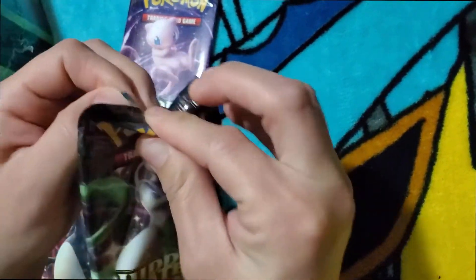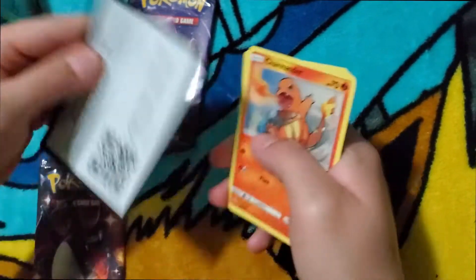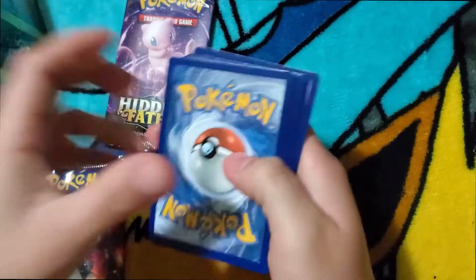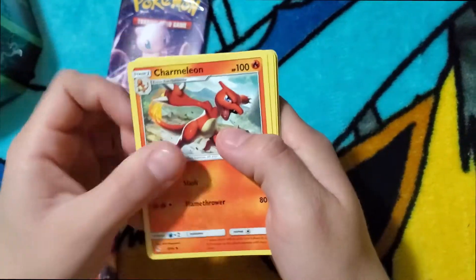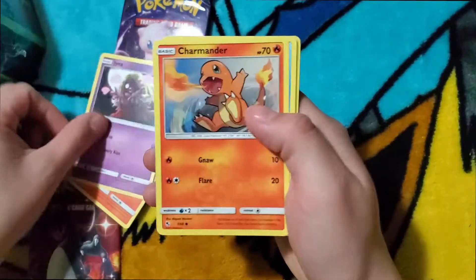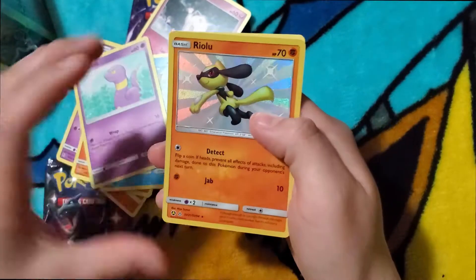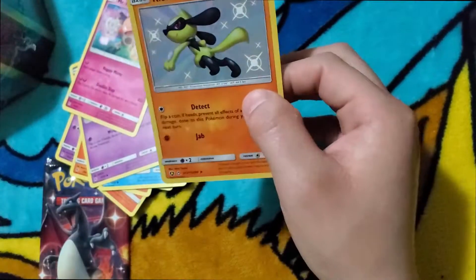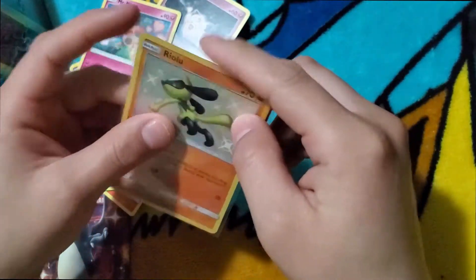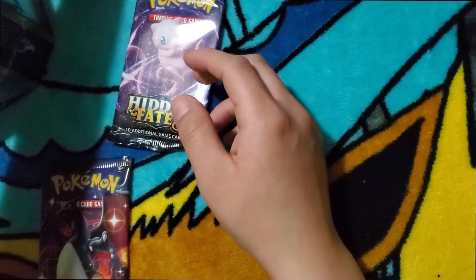Let's do the second Mew pack next. Code card. Lightning energy. Charmander, Metapod, Jynx, Charmander, Slowpoke, Clefairy, Magikarp, Ekans, and a shiny Riolu. And we got a Mr. Mime — this is a beautiful, beautiful card. Let's go ahead and sleeve it up. I still think that the Raichu tin is winning, by far actually.